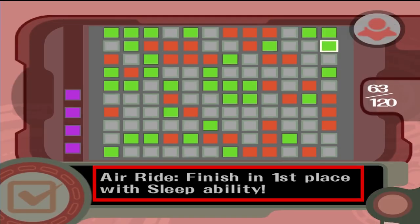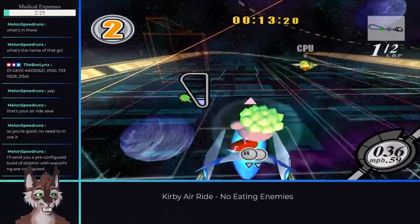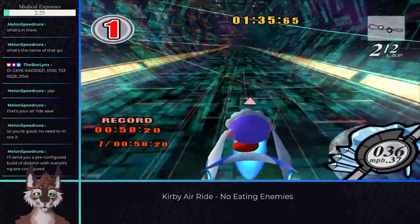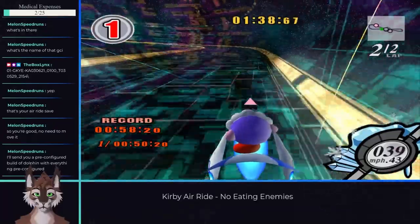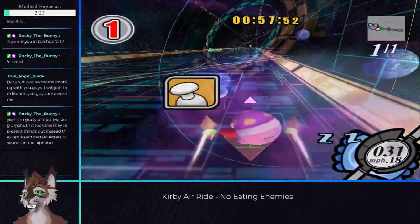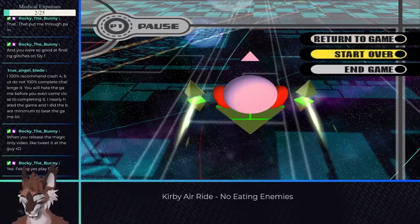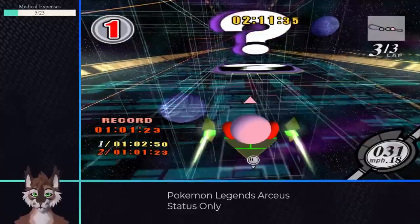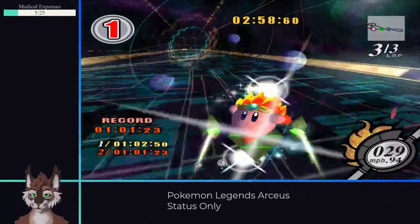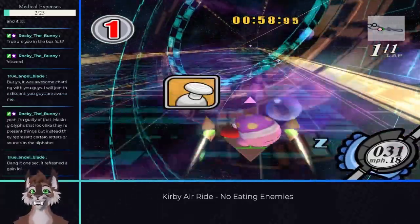There are four checkboxes that require you to finish first place with a specific ability. Nebula Belt has copy chance wheels that give any racer that rides over them a random ability. Since I can't get any abilities from eating enemies, my strategy was to race Nebula Belt and pray to the RNG gods that I get one of the four abilities needed. The Needle, Fire, and Wing abilities are all just a matter of chance. But the Sleep ability is harder than the others — Kirby will lose an ability after a short time, and the Sleep one wears off before you can cross the finish line. If you press A right away to get your ability, it wears off much sooner. We can save time by letting the random timer run out without confirming an ability, and save even more time by picking a fast machine like the Swerve Star — the combination of both making this one just barely achievable.